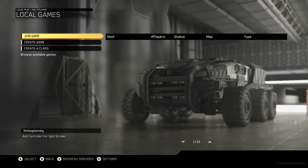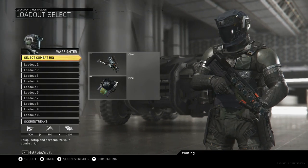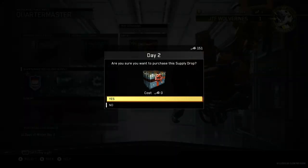What you need to do is go into Local Play, Multiplayer, Create a Class, and then while you're in Create a Class, click the left trigger and then go across here to the Christmas Gift Supply Drop.